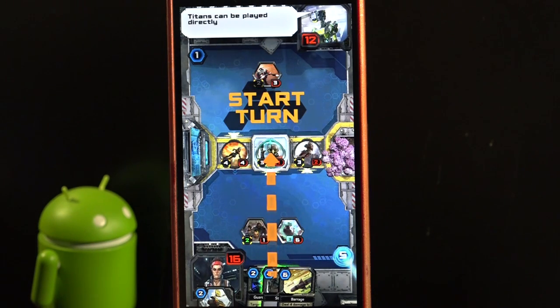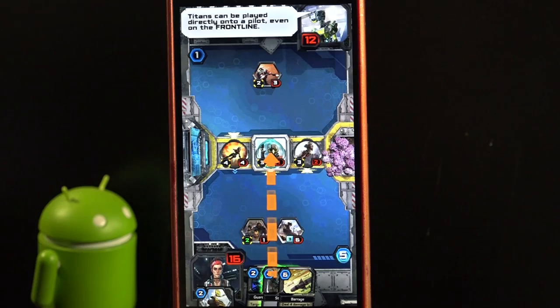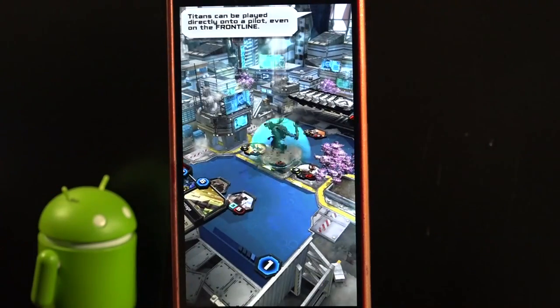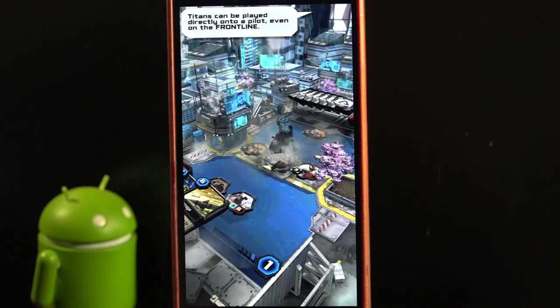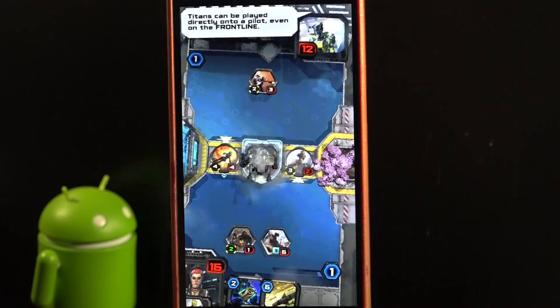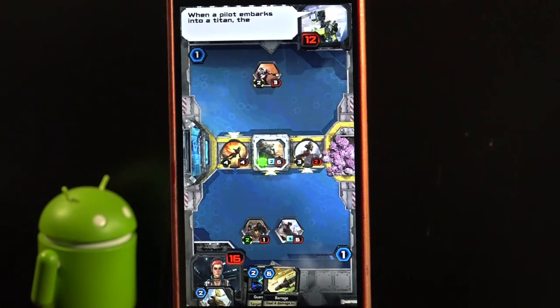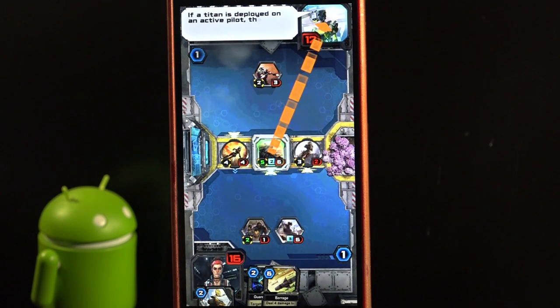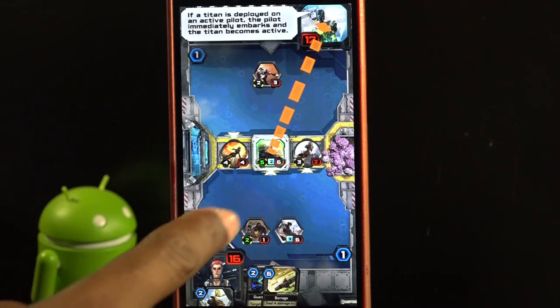Titans can be played directly onto a pilot, even on the frontline. When a pilot embarks into a Titan, they add their attack to the Titan's attack. If a Titan is deployed onto an active pilot, the pilot immediately embarks and the Titan becomes active.